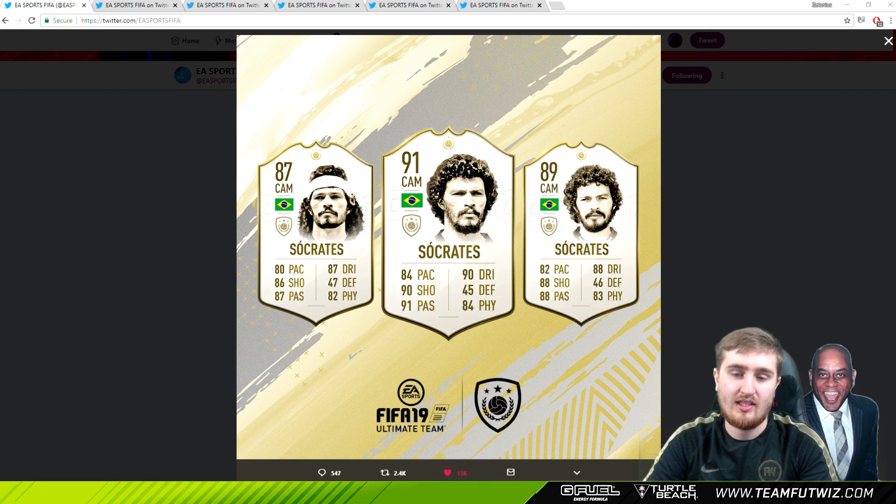Socrates was the first one they tweeted today. He was 6 foot 4 - something most people won't know about him. Even his baby card looks pretty good. But if we look at that prime, pretty good pace for a CAM - 84 physical is going to be very good, 90 shooting, 91 passing, 90 dribbling. He looks basically like an attacking midfield version of Vieira. Socrates could have 5-star weak foot, probably at least 4-star skills - he was Brazilian after all. If he's got that physical, that pace, 5-star weak foot and he's that tall, he'll be a monster. He definitely has a chance of making it into pro teams - he'll probably be one of the top tier icons, especially at a 91 rating.